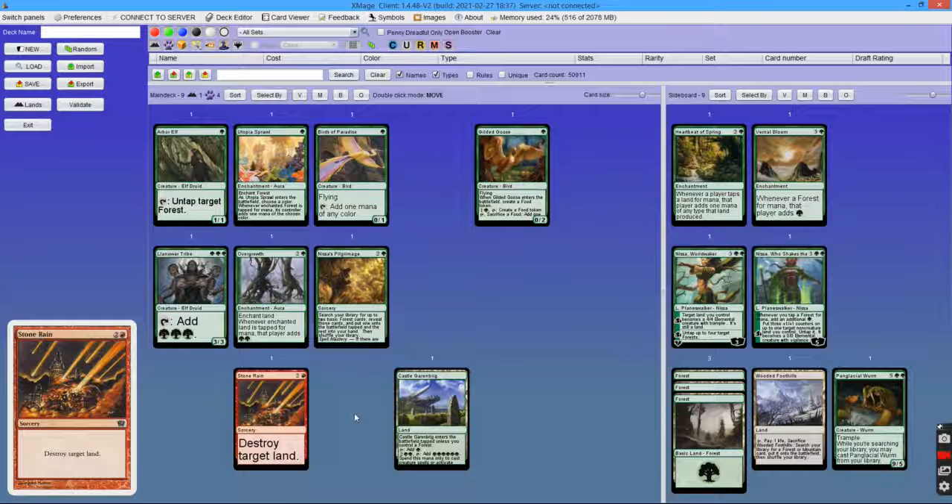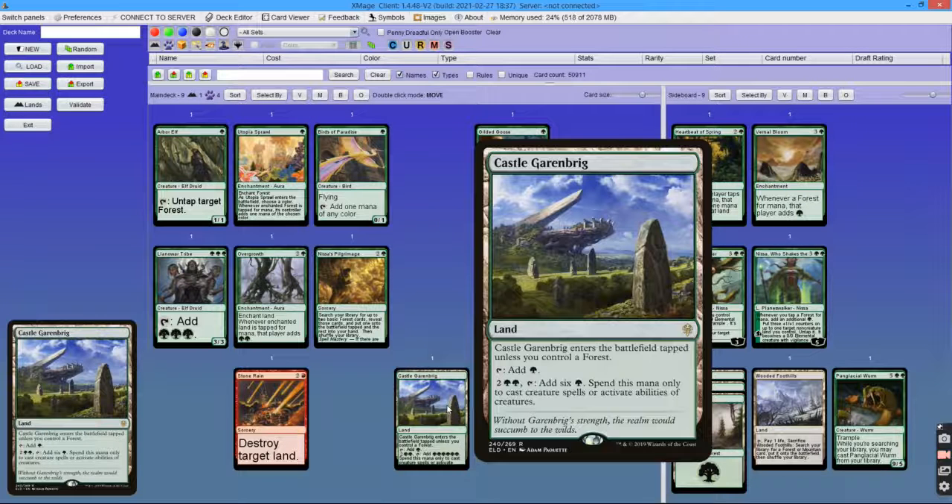There are other cards that help Tooth and Nail ramp, like Castle Garenbrig. If you have 5 forests you have 5 mana, but if you have 4 forests and Castle, you have 6. So basically Castle Garenbrig is a land that taps for 2 mana, and the cost of playing it in Tooth and Nail is very low.